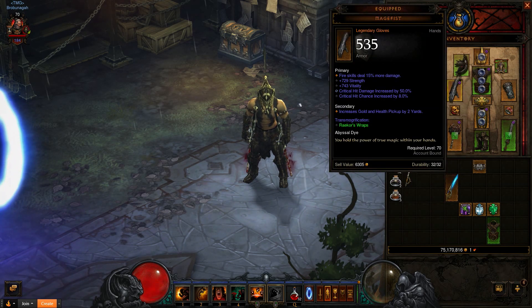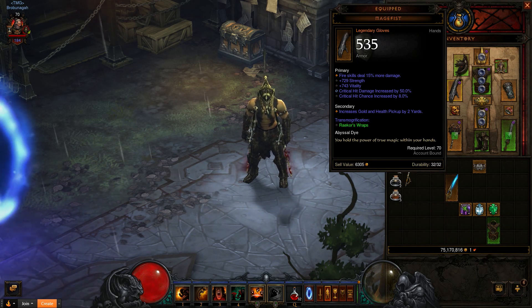For your gloves, instead of going for Raekor's, you're going to get Frostburn. Frostburn will have the passive of a 34% to 45% chance that, instead of chilling and slowing something, your chill will now freeze them for the duration that it has been stated as chill. Very strong, very good for this build. Very synergizing, and it's probably awesome.